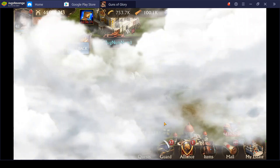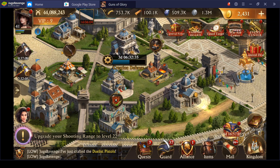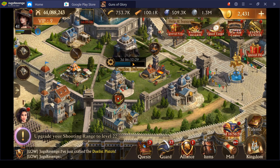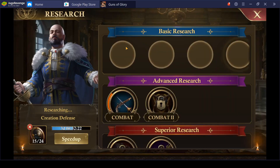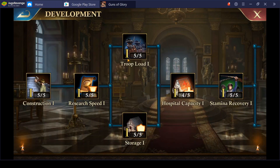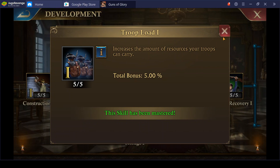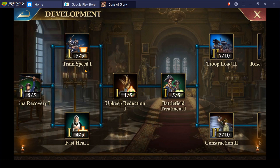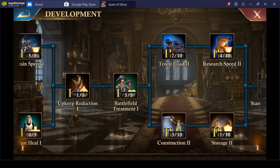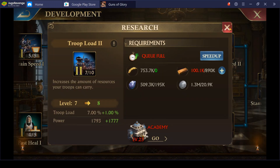Troop load is key when you're sending out, and you can get it from research. In Development, you've got your troop load there — that gives you five. Depending on your castle level you can get a little bit more. She's maxed out at 23.